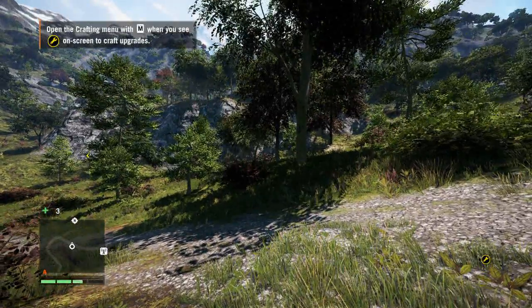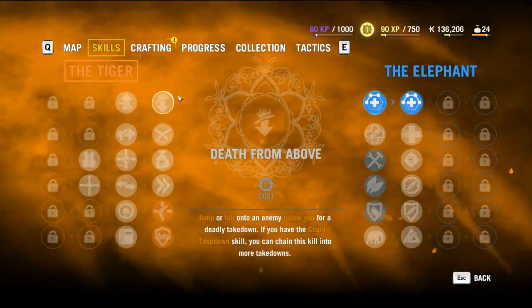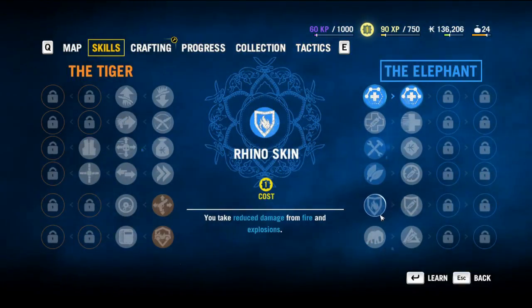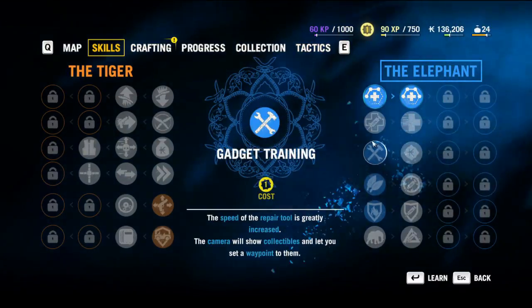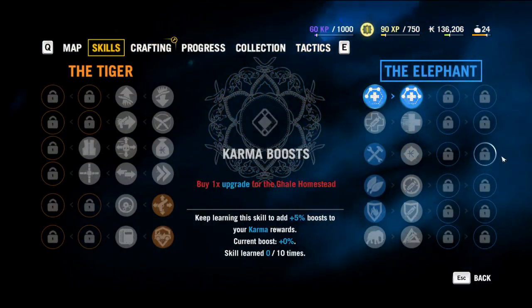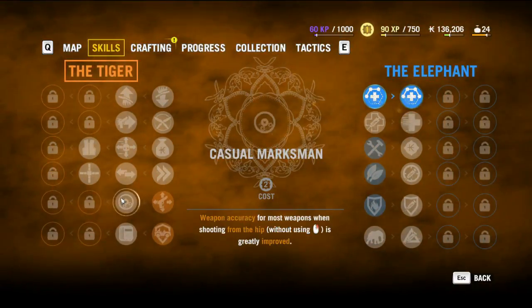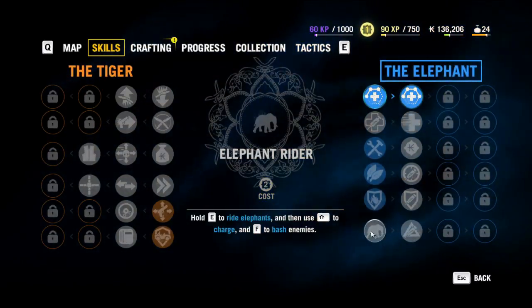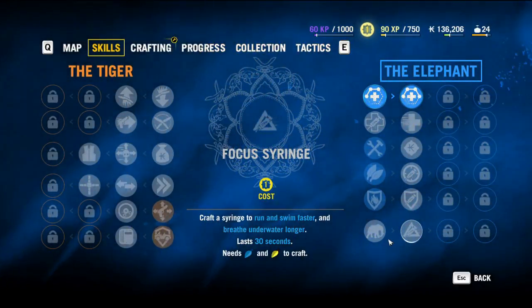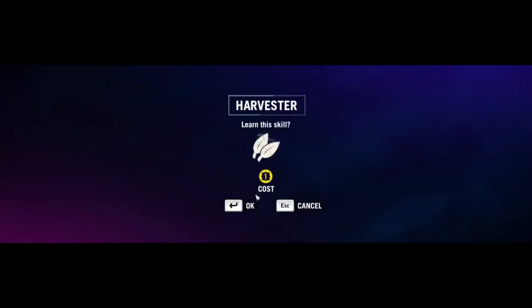I can also craft something. I guess I can still upgrade. There's a syringe - what is this, stealth training? I feel like there should be one. The double carve doesn't seem to matter in this game. I will take Harvester though.